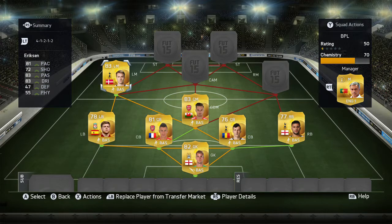My left mid is Christian Eriksen. He's a good player, but as a left mid I'd like him to have a bit more pace — wide midfielders tend to need that pace to get the ball down the line and whip them in. He has 81 pace, 83 passing, and 83 dribbling. He's probably not the best left mid — Schürrle would be a better choice — but I packed Eriksen so I'm going with him.